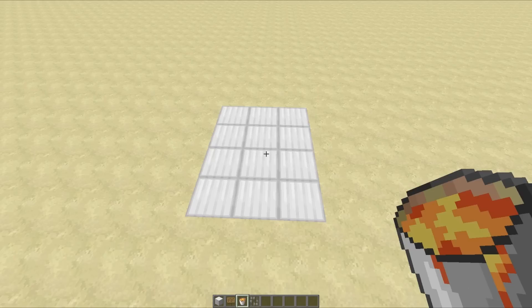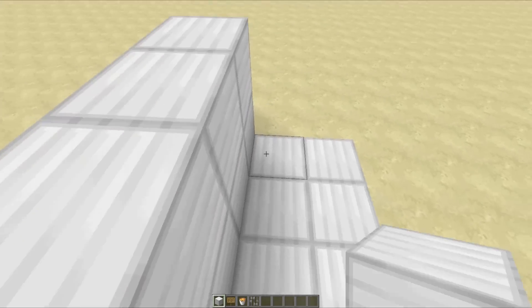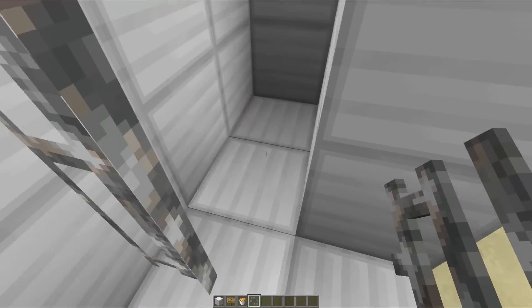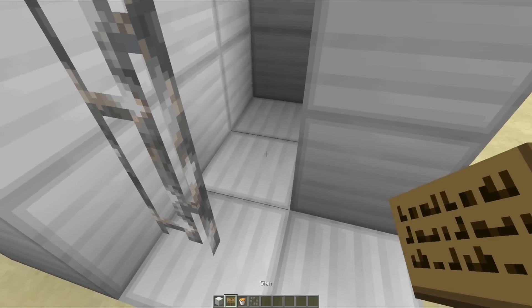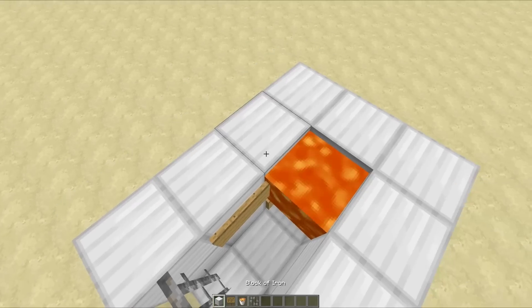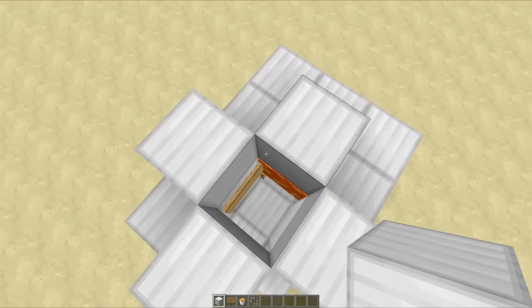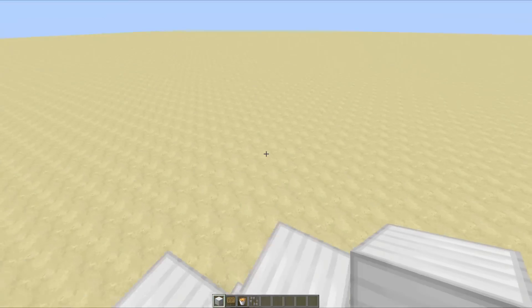Most of you probably don't need a tutorial, but for those who do: go around the edge placing a two-high wall all the way around, missing out one block. Then place iron bars in each of those spaces — you won't be able to get through and neither will the zombies, though watch out for baby zombies as they can be pushed through. Place a sign here and a sign here with a lava bucket, and you're done. Mobs flow in from the tube, you stand outside and punch them into the lava, they die, and you get their XP.